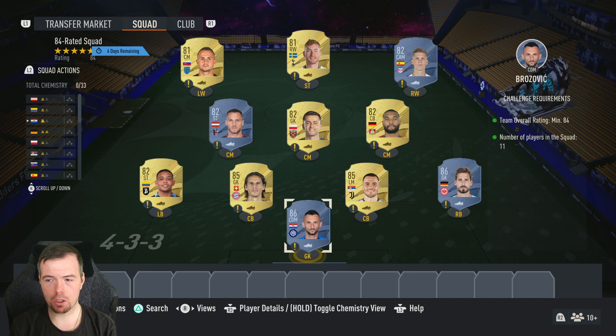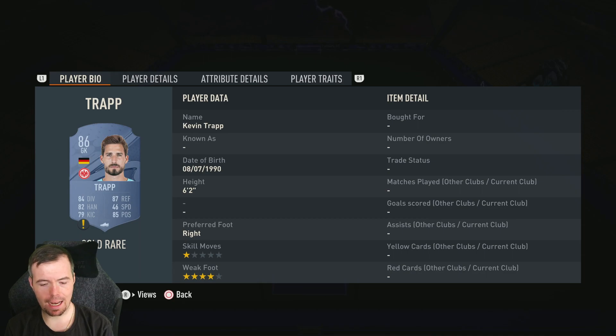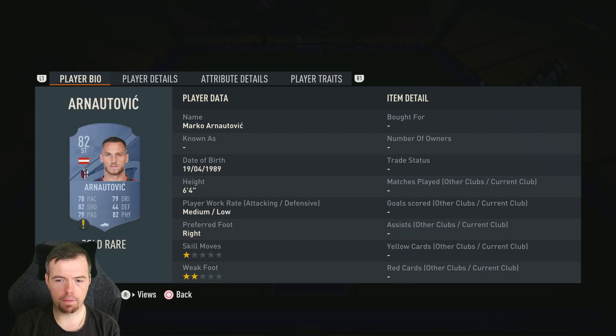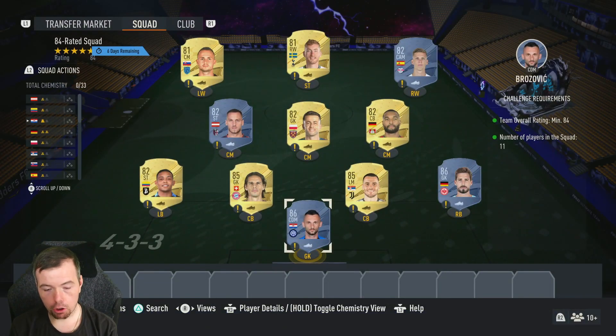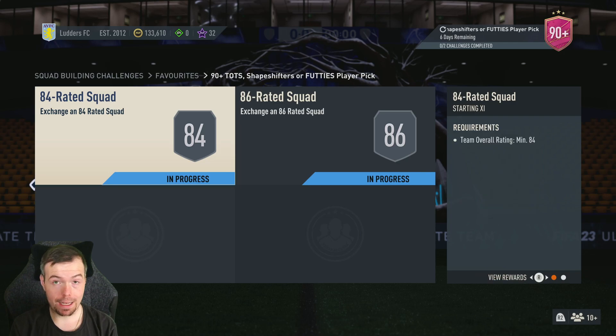The requirements for the first segment is an 84-rated team — literally just an 84-rated team. Cheapest way to do it at the moment: two 86s, two 85s, and two 81s. Your 86s — Brozovic and Trap — are two of your cheapest at 6.7k each. Kostic and 'When I Met You in the Summer' are 5.2k each for your 85s. Your 82s are 1.9k — Muriel, Tar, Flappianski — and your 81s are 1.4k — Kulusevski and Lobotka. You're looking at 36.1k to do this at the moment, anywhere between 30 and 40k as prices fluctuate. The reward is a small gold players pack, a 5k reward.